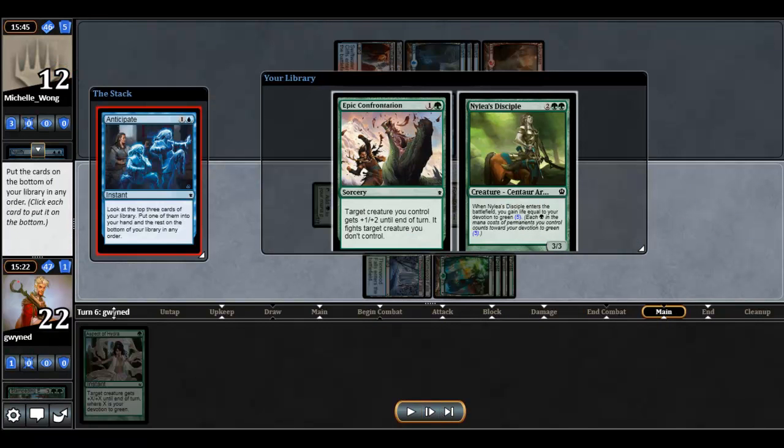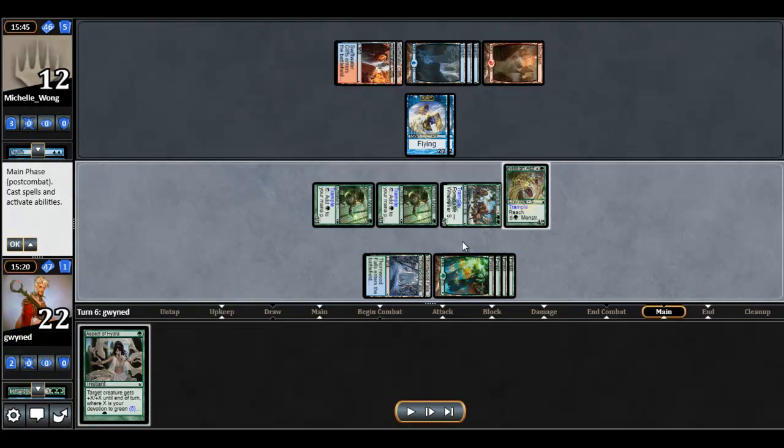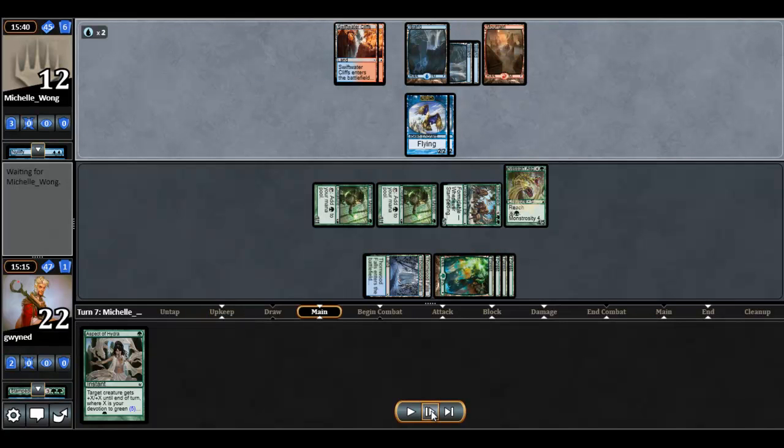I'll go ahead and cast the Anticipate, keeping the Aspect of Hydra. In this case, if I can catch her tapped out or at the right moment, this would easily be enough damage. Even just with the Mystics and the Stampeding Elk combined, it will be enough to finish her off. So that's an easy one to keep.